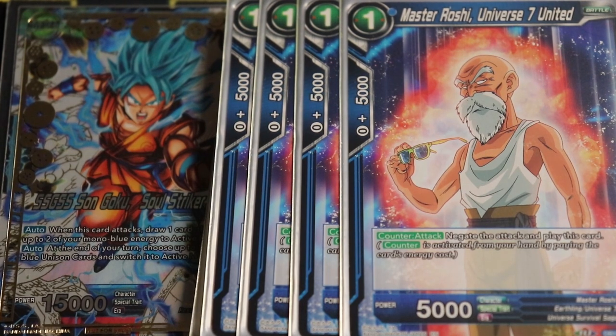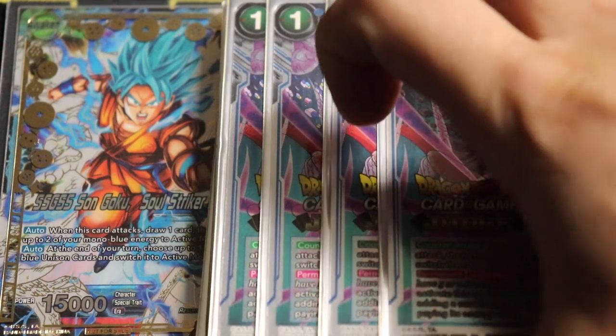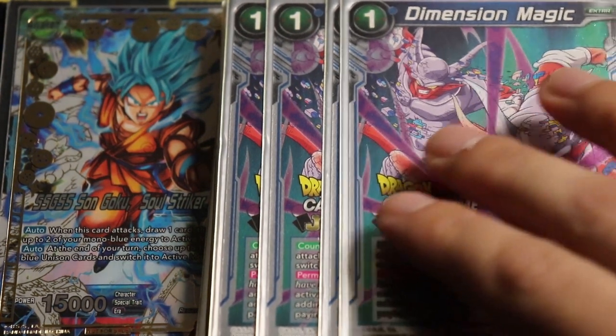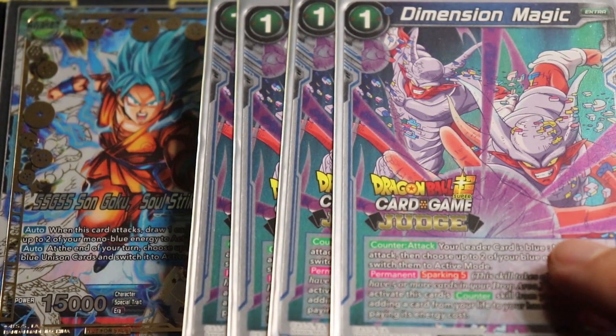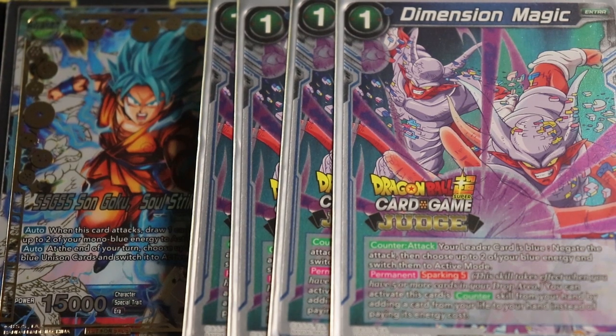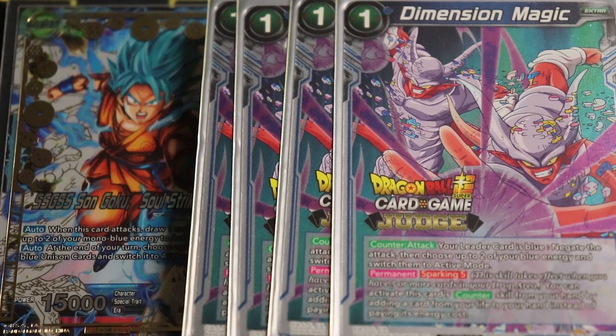For now we're playing Master Roshi: Universe Seven United, but once you get those TP Trunks, definitely swap them in — wait until they cool down in price. Of course, what is a blue deck without the best blue negate in the entire game? We have D-Magic as a four-of. For blue, it untaps two blue energy on play, and this doesn't have to be mono-color energy — unlike the leader, D-Magic can untap your multicolor energy, which is really good.